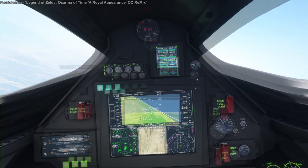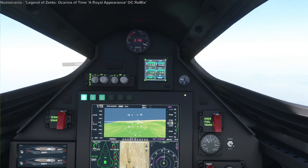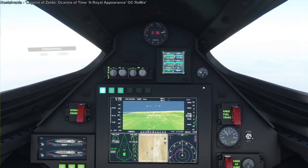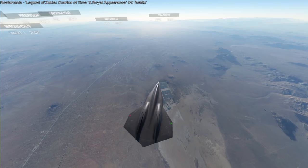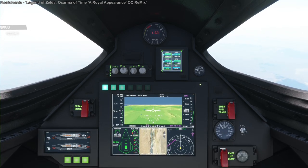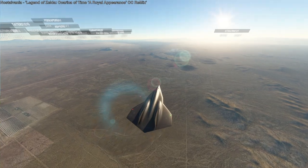We are still going fast and fairly low, which means we are guzzling fuel. Looking inside, my wing tanks are half empty — and within a minute they're going to be empty. Another problem is we still have a lot of scramjet fuel because this was only a half-distance flight; we're actually heavy, which is a problem. All my regular fuel is now empty. One minute was how long it took to empty the fuel tanks at this speed and altitude. I don't recommend trying to go at Mach 3 at low altitude with this.